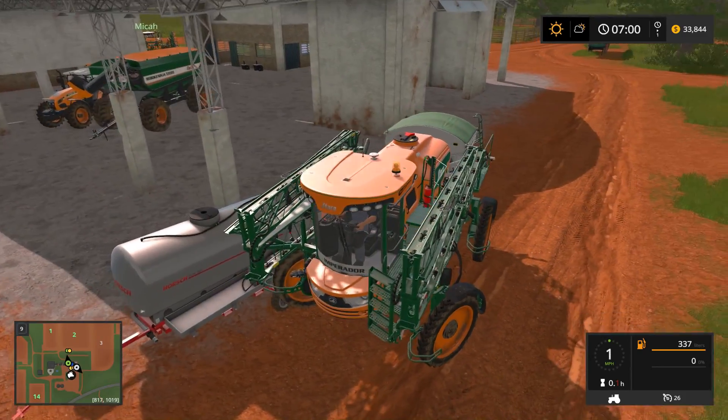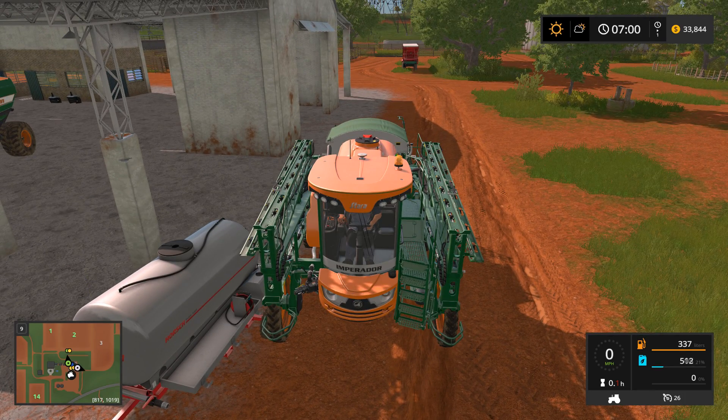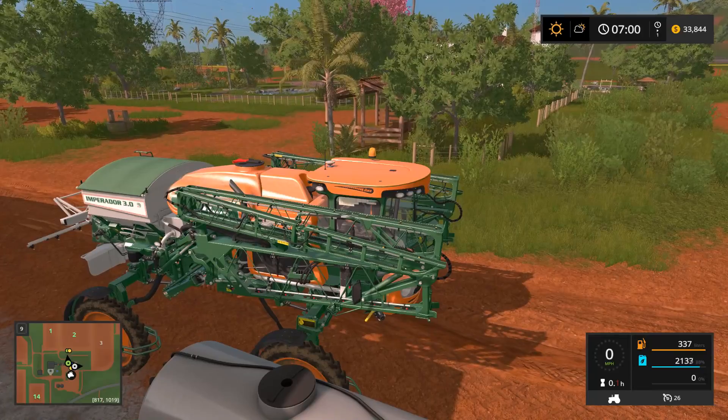I think we just have to park next to this, right, Micah? Is that how that works? I think so. I moved it out there so you can move around it a bit. So we're filling up liquid. I haven't used this one before, so I'm going to have to figure out how to get it switched back and forth between the solid and the liquid. But the liquid fertilizer you really don't want to put down until things are growing.